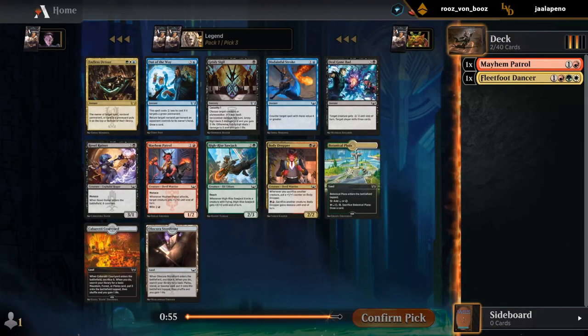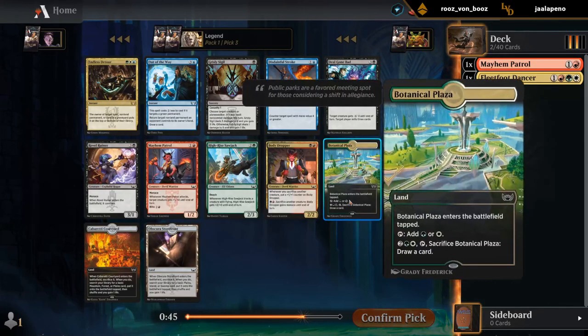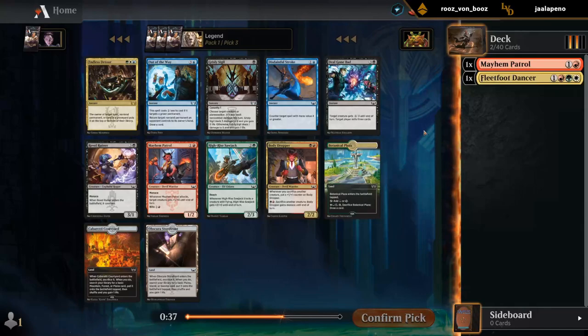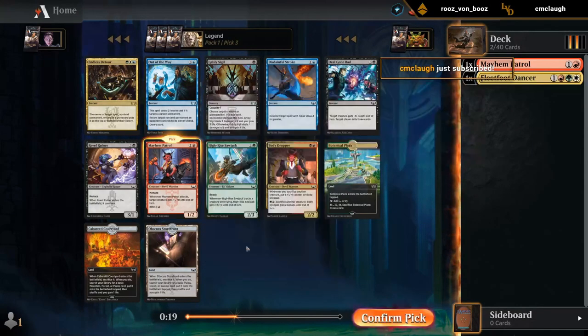Next up, we have a couple mana fixers — either Plaza or Courtyard. Both decent. Probably prefer Plaza, but would love a Courtyard on the wheel as well. There's another Mayhem Patrol if we want it. So what are we thinking — second Mayhem Patrol or first Plaza? It might be the 2-drop, and then hope that one of either Plaza or Courtyard wheels.